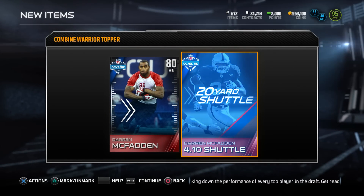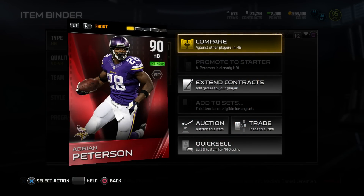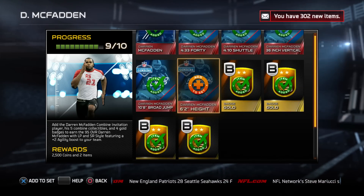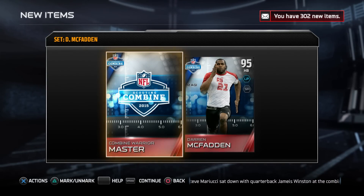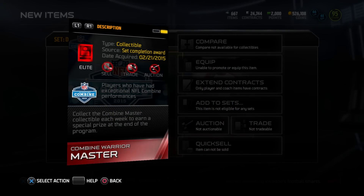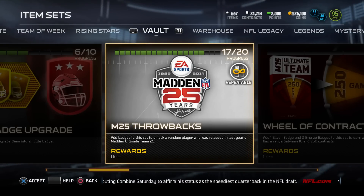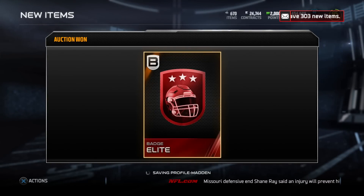The Combine Warrior topper gives you two collectibles for a Combine Warrior set. We get Darren McFadden and another collectible for that set. Since we had a lot of items already, I got rid of the Adrian Peterson card for 25k and finished the Darren McFadden set. You get the Darren McFadden card plus 2,500 coins. There's also a Combine Warrior Master collectible you collect each week to earn a special prize. Here's the 95 overall Darren McFadden - 97 speed, 97 acceleration, great trucking stats.